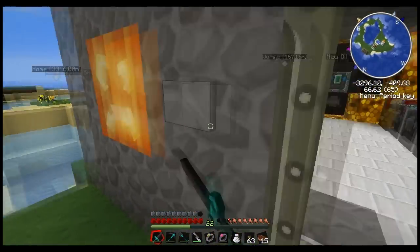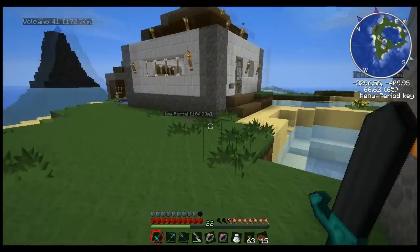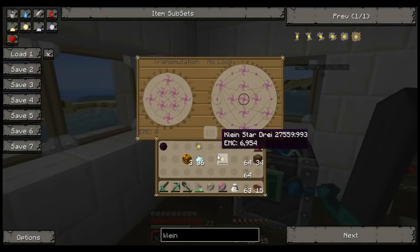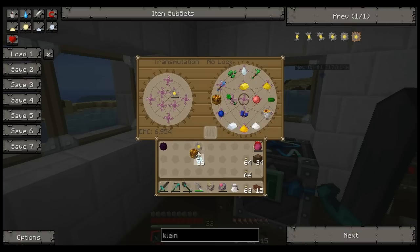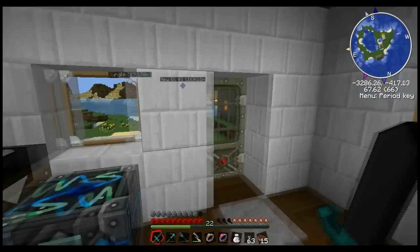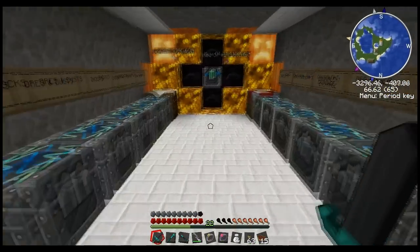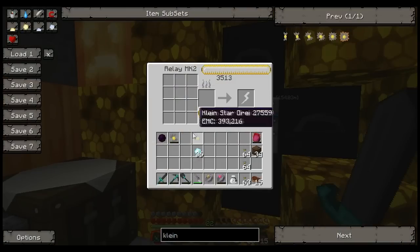I kind of thought it worked the same way in the condenser. Also, while we're on the subject of Kleinstars in the tablet — if you put your Kleinstar on the left and you add items to the fire, it will add the EMC to the Kleinstar. So that's an alternative to charging your Kleinstar if you don't quite have collectors and relays yet. You can also charge the Kleinstar in a collector, though I don't feel it's as efficient as just doing it this way.